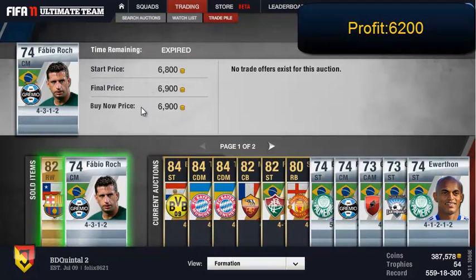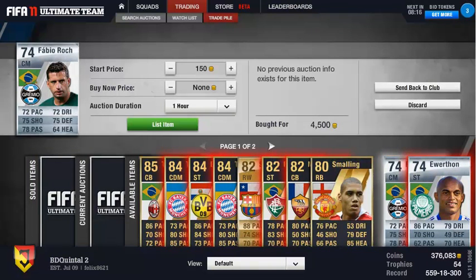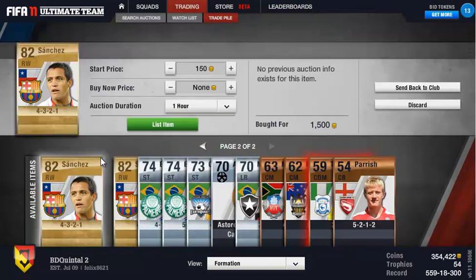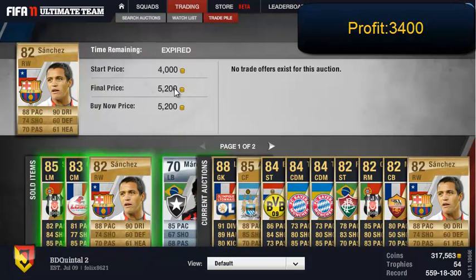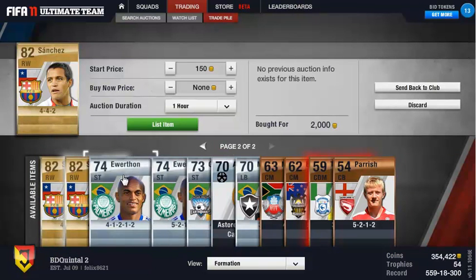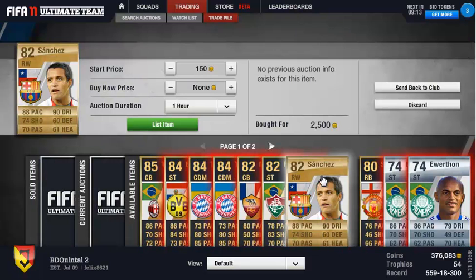I actually found him when I was searching for another Fabio Rochem that I had bought for 400, and I found that other one for 400 as well — very nice. Then we have Sanchez — we have quite a lot of Sanchez here. A couple sell for around 5k. The 442 one I didn't bother to change his position and he went for 10k — nice profit there. Another one should sell for about 5k.